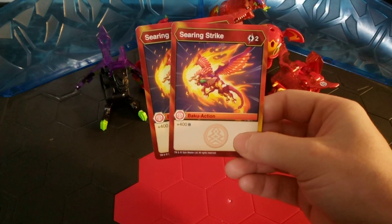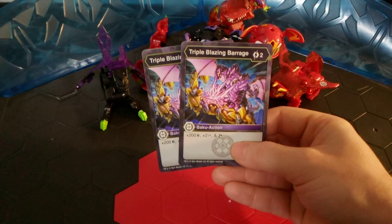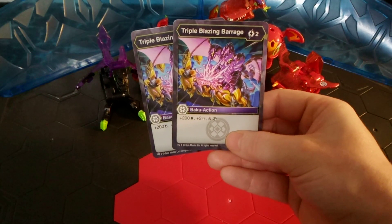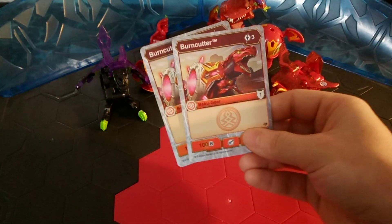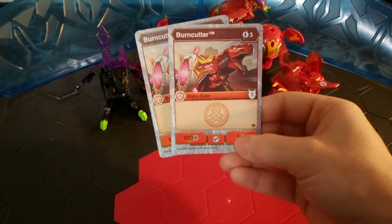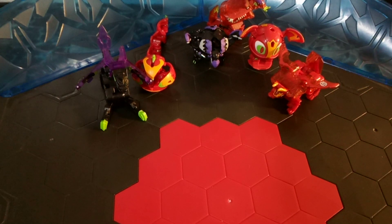2 Searing Strike — 2 energy for plus 400 B power. 2 Triple Blazing Barrage — 2 energy for plus 200 B power, plus 2 damage, and you get to scan. Then, another favorite of mine, Burn Cutter — 3 energy for a Bakugir with an armor rating of 1, 100 B power, and plus 5 damage to the Bakugan. A very huge amount of damage — I really like using that card.